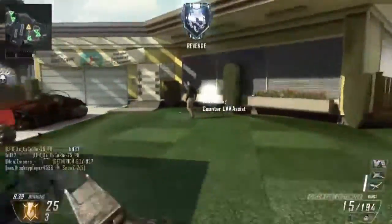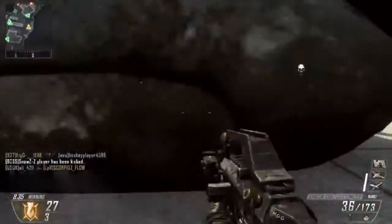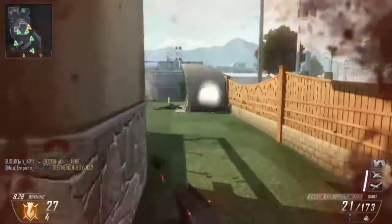Make sure you guys don't go Hunter Killer or RCXD — they're basically like 15 to 25 points and then they're gone. With UAV and Counter UAV you can get 100 to 200 points off just one.